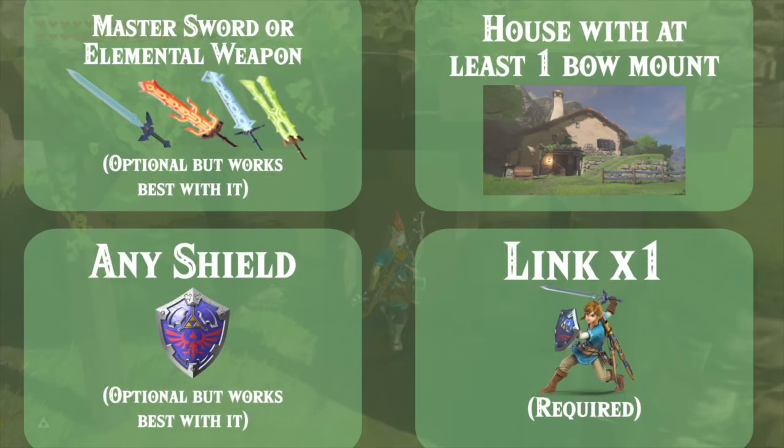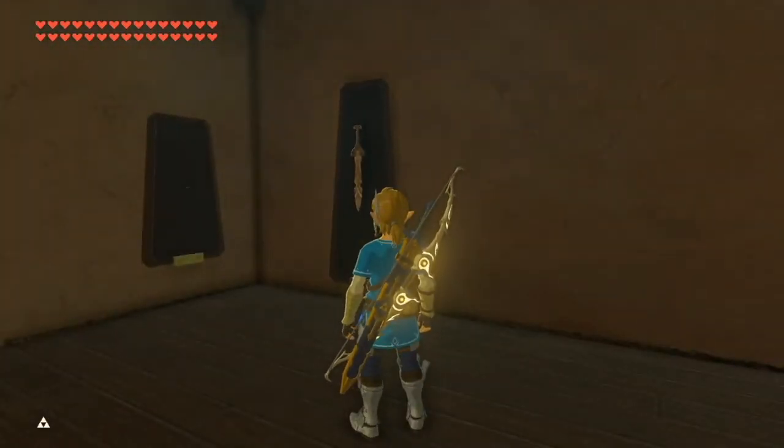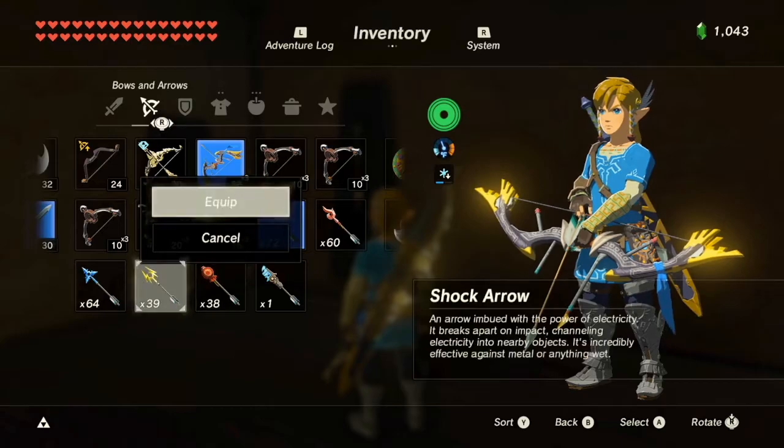This glitch works best if you have a shield and the Master Sword or an elemental weapon equipped, but it is possible without them. When you're ready, go inside the house and open up Link's inventory. Equip one of the multi-shot bows and select shock arrows.